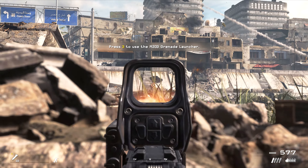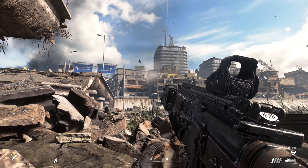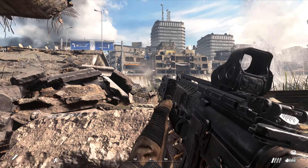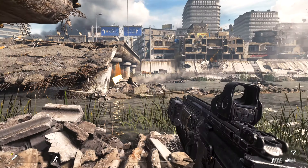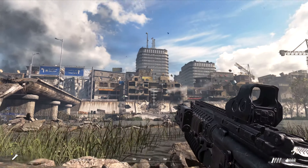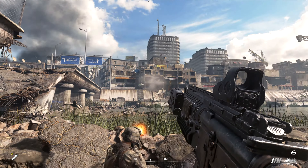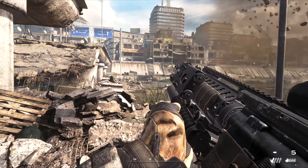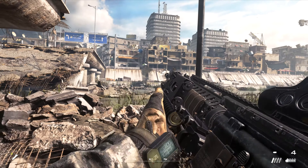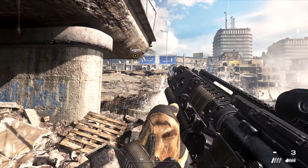Warlord, Warlord, this is Under 2-1. The target is a white 12-story apartment building. Over. Move Under 2-1, this is Warlord. Solid copy. I have Devil-1-1, flight of two F-15s on line. Standby for relight. Under 2-1, this is Devil-1-1, flight of two F-15s. Time on station: 15 mikes. Holding at 3 Sierra North-Lash, holding area 9. Carrying 2 GBU-ZAMs and 2 ARMs. Over.